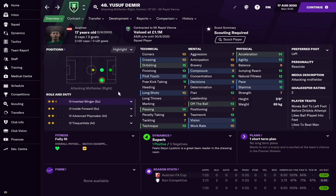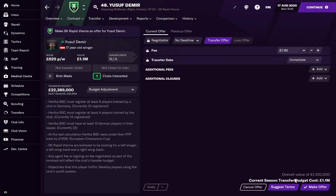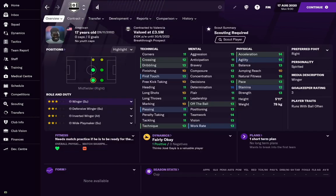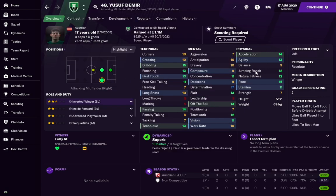Starting on the right wing is Yusuf Demir. I did a Wunderkid to Superstar episode on him too and I wasn't surprised — I'd already seen him linked to 200-million-pound moves in saves. He starts at Rapid Vienna and usually costs around 30 million. Physically strong with good technicals and mentals, he also has great traits early on: moves the ball onto his left foot, likes to beat his man, cuts inside from the right wing — perfectly suited to an inside forward or inverted winger role. In real life he was linked with Liverpool.